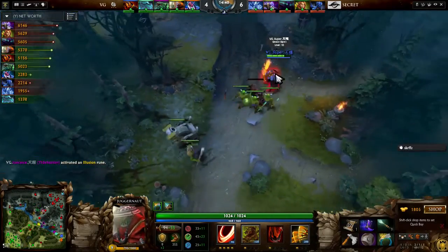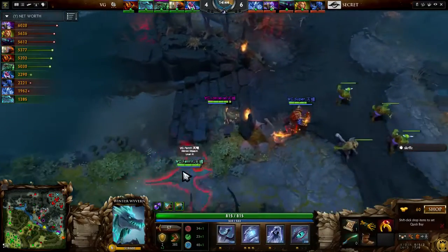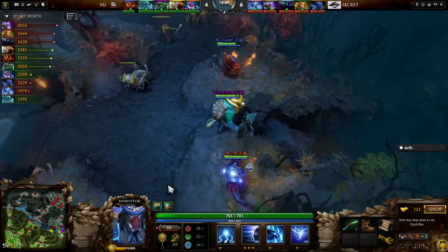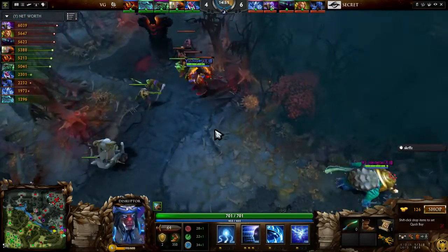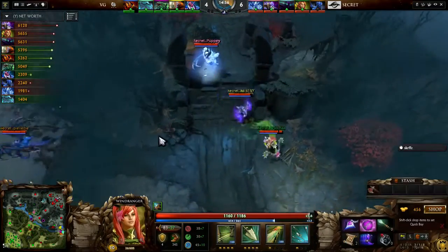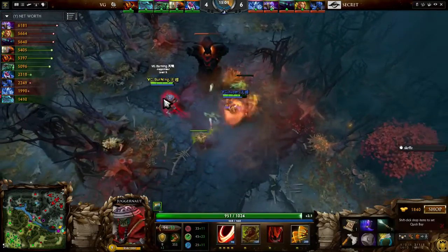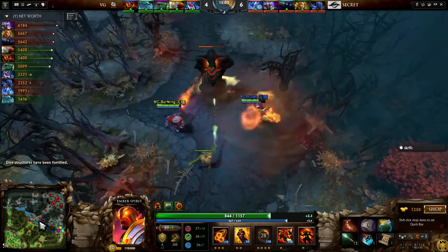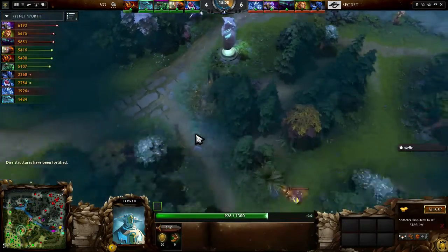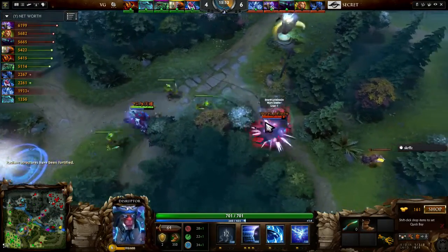That's going to be perfect against VG Gaming, who have both the Ember Spirit and the Juggernaut, who are able to react decently well to ganks — Ember Spirit jumps away and Juggernaut has the spin. So if they have that blink instant lockdown of Blink into Scythe of Vyse on the Darkseer, I could see that working out really well for Team Secret going later into the game, especially because their disables are a little weak. By getting this Midas earlier off of his early double kill, it's a great choice here for Misery.